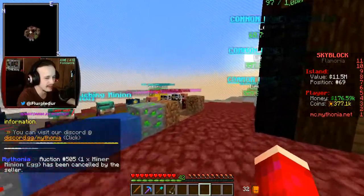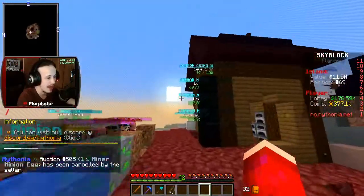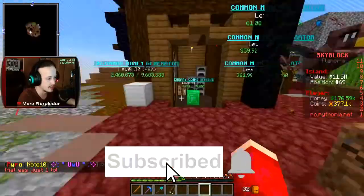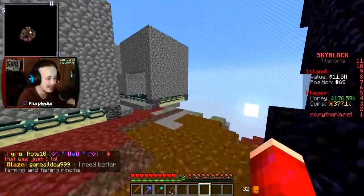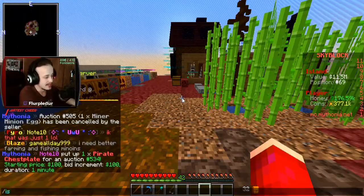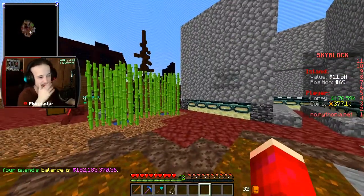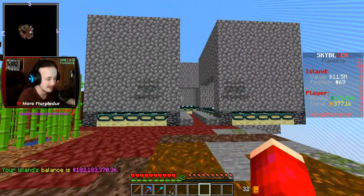We've got a lot of our minions. We're going to be moving these guys around and shuffling them, and also going through to claim all of them. I've been claiming these gens here to get my tokens up. I have $176,000 and 377,000 coins. If you check IS Bank, we have $182 million. We also went down a little bit in island position, but that's because we were saving up money for different spawners today.